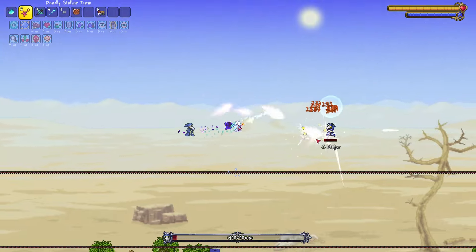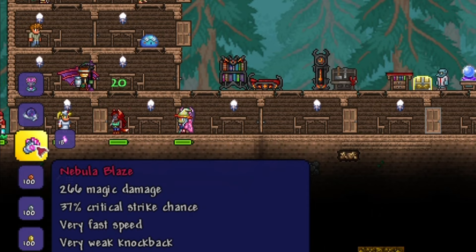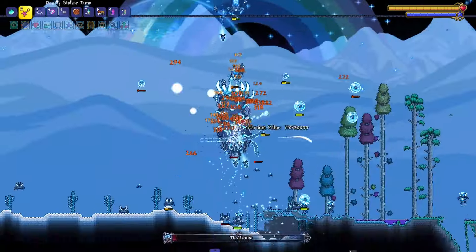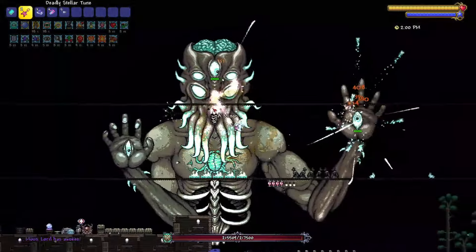Now head to the Dungeon and defeat the Lunatic Cultist. After defeating the Cultist, head straight to the Nebula Pillar and defeat it. With the Ancient Manipulator, craft the Nebula Blaze and Nebula Arcanum, which are really good weapons. Now defeat two more pillars. Before you defeat the final pillar, make sure you have your buffs and potions ready, because after you defeat the final pillar, the Moon Lord will spawn.